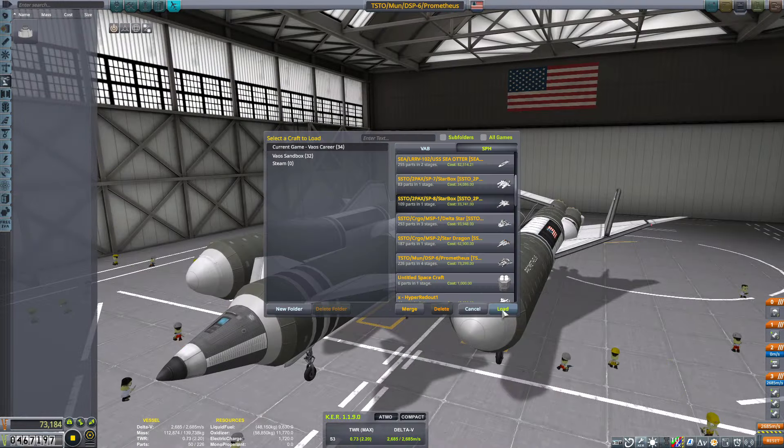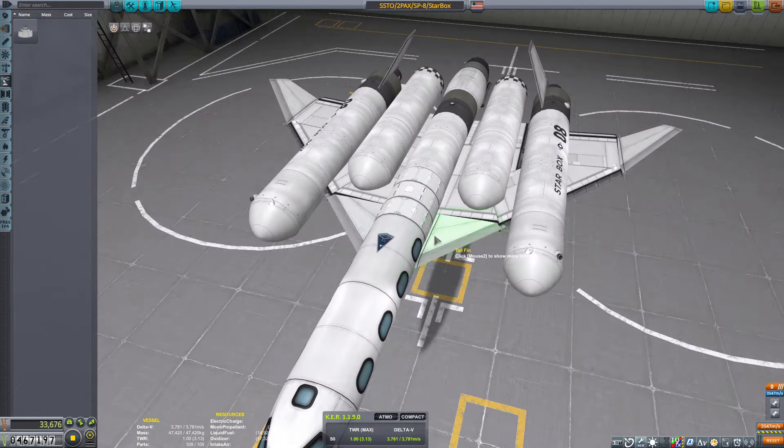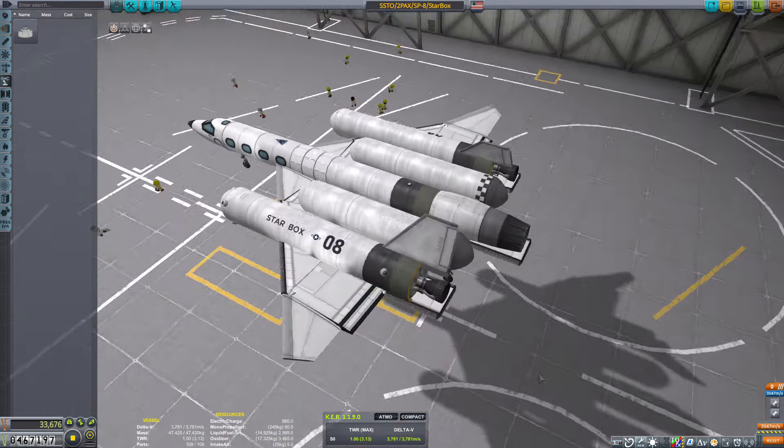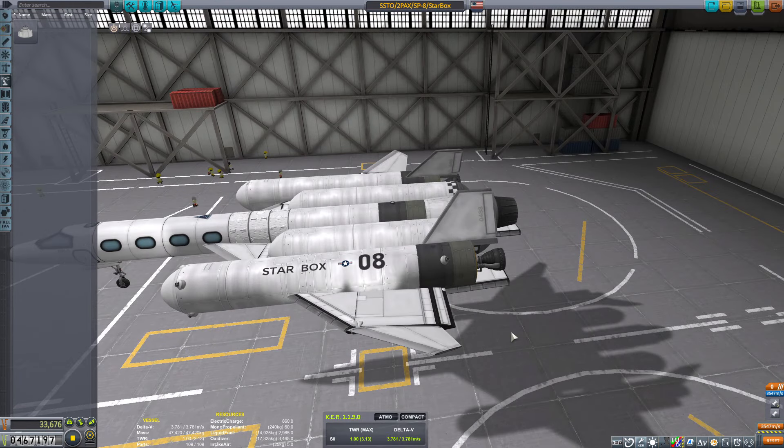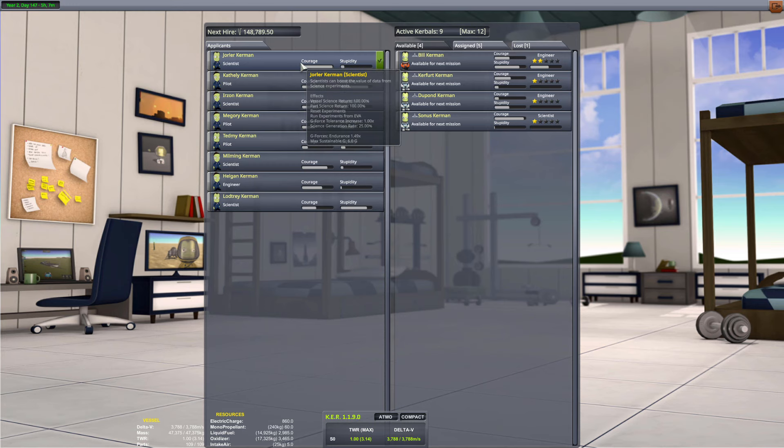I decided to use the SSTO that's relatively new, but it still has a little bit of a docking issue because the docking port is kind of nestled inside the cargo bay, which means it's a little bit of an issue. Not horrible, but fixable later on, hopefully.